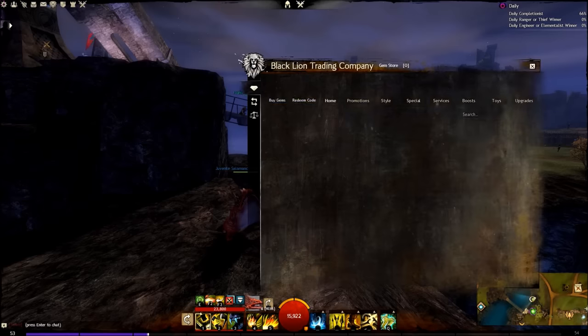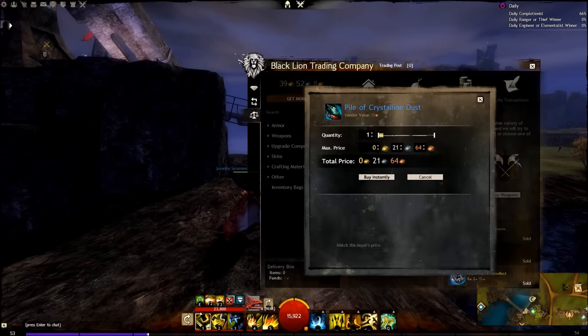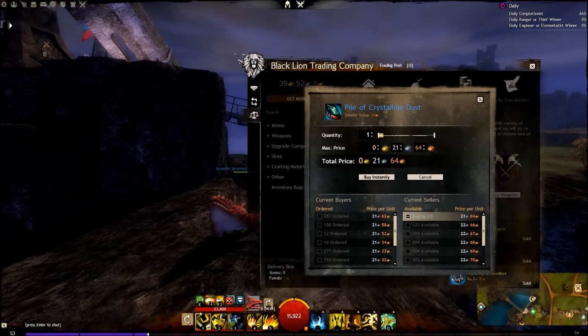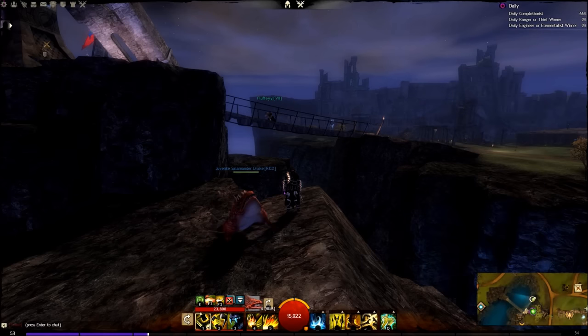The other thing I said we'd check is the pile of crystalline dust price. We can see it's going for 21 silver and 64 copper. Because of our research, we know it could be better or worse. The good thing is we can wait until our ectos come in, since we can't do anything yet. But I like to keep an eye on the price — if we were to do it right now, we'd still potentially make money given how cheaply we bought the ectos.